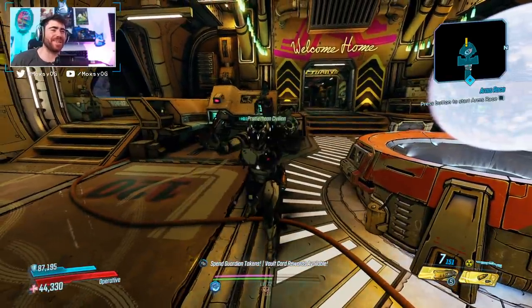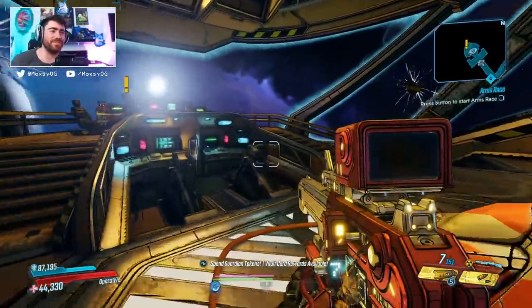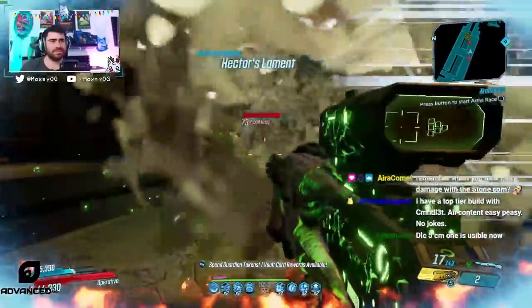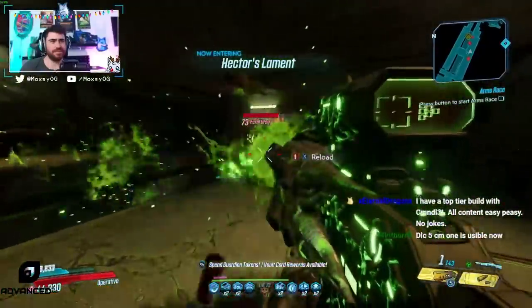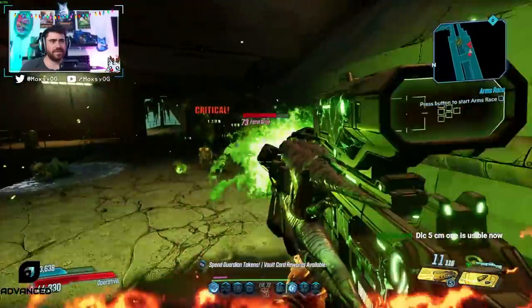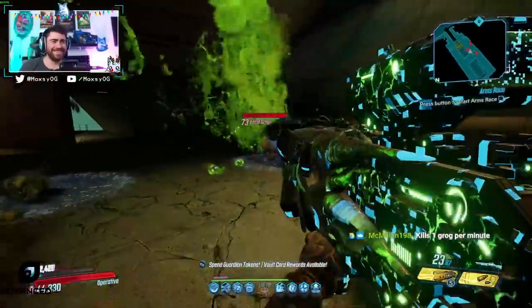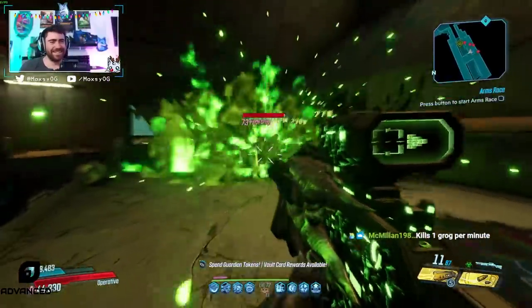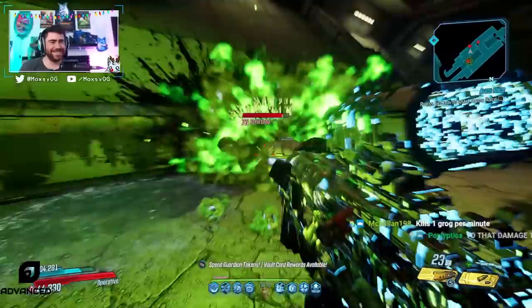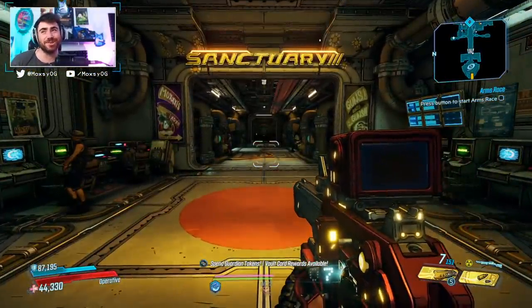What is up, Max here with a Borderlands 3 video. Today we are going over the top 10 worst legendary weapons in Borderlands 3. Before we get into this, we tested every legendary weapon that I thought was bad — and oh my goodness, there are so many bad weapons. To be on this list, you literally have to struggle to kill a single enemy on Mayhem 10. These weapons take minutes to kill things in True Takedown, Maliwan Takedown — we tested on Grave Ward. These are some bottom-of-the-barrel terrible weapons. Never use these things.